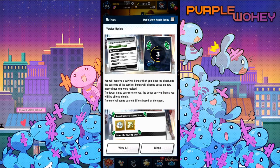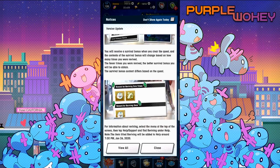There's always been special rules to certain events, but now they'll just tell you straight up right there at the menu. You will receive a survival bonus when you clear the quest, and the contents of the survival bonus will change based on how many times you were revived. The fewer times you were revived, the better survival bonus you will be able to obtain. The survival bonus content differs based on quest, and you can see right here on HMS — they got more orbs for him and a tail drop, it looks like, for winning with zero revives.